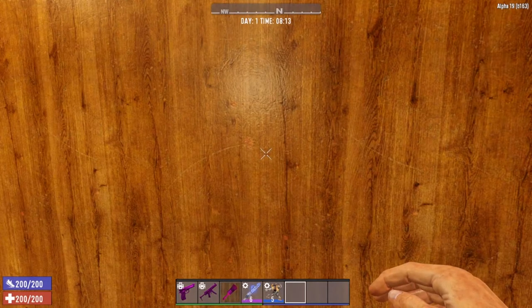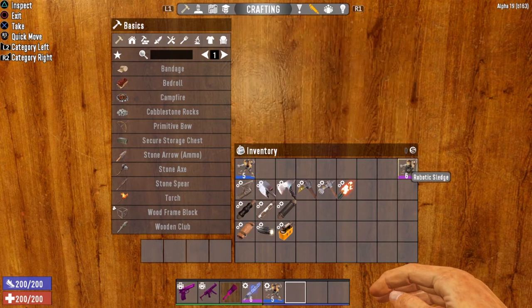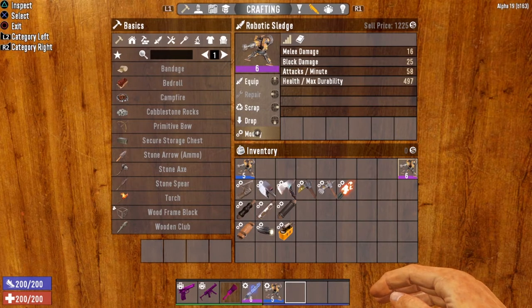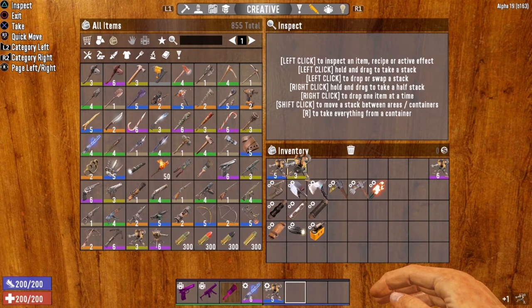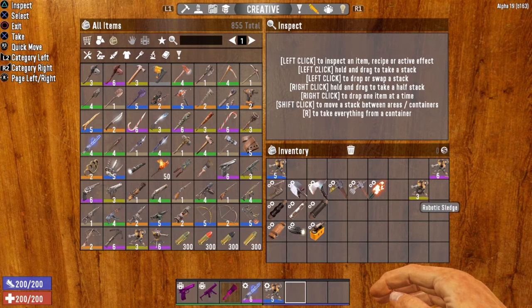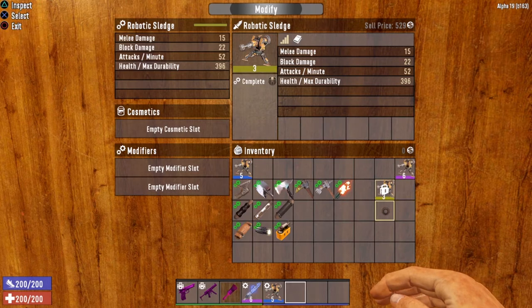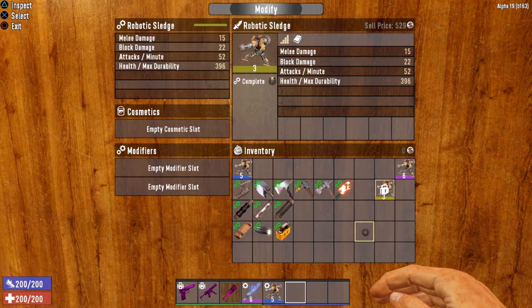The first thing I want to touch base on is the modability of the Robotics Sledge. When I did my video, I was having a lot of trouble modifying the Robotics Sledge — I would click modify and always get an error message. That is because the weapons I used were spawned from the creative menu. At the time of recording, any Robotics Sledge spawned from the creative menu was not moddable. However, it is now 100% moddable.